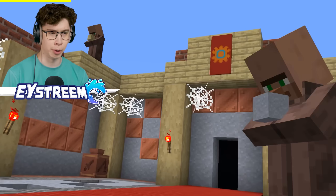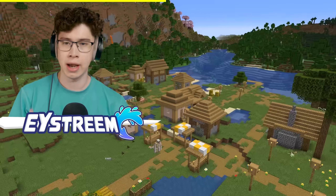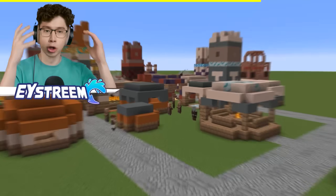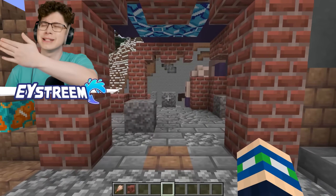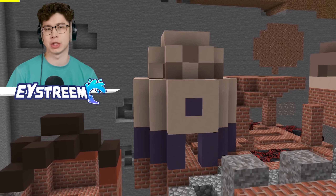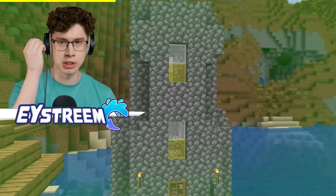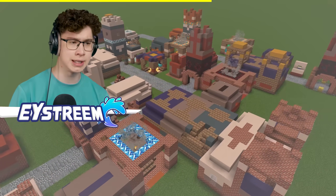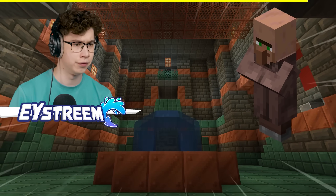Look at the block choice — these are the shapes of villager houses. And thinking about those houses, the buildings in the Trail Ruins look like villager houses as well. If the buildings and the loot both match what you would find in a village, I think it's pretty safe to say that villagers did used to live in these ruins. And since there's evidence that these are connected to the chambers, villagers must have lived there as well.